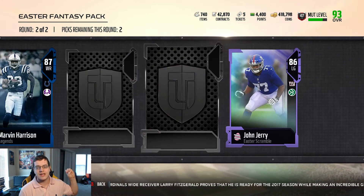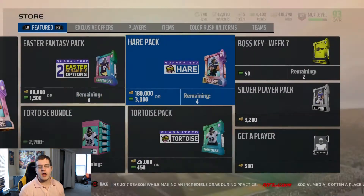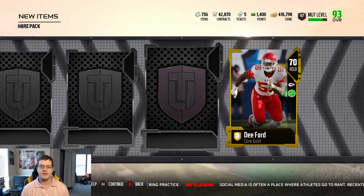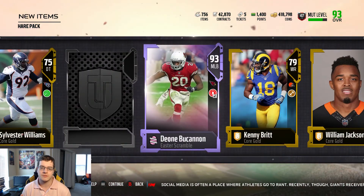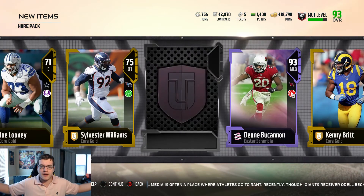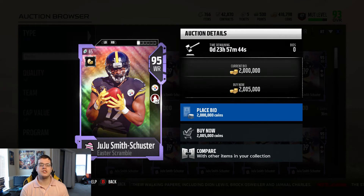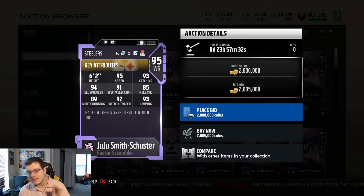In the second round: an 87 Marvin Harrison, 86 John Jerry, 88 Shaquille Barrett, 89 Patrick Chung. Now let me open the hair pack to show you what it contains. We've got D. Ford, Sylvester Williams — I'm looking for the elite. Last two cards: it's a 93 Day-old Buchanan — that's actually a very good pull — an 88 overall, and here's the tie-dye JuJu Smith-Schuster!